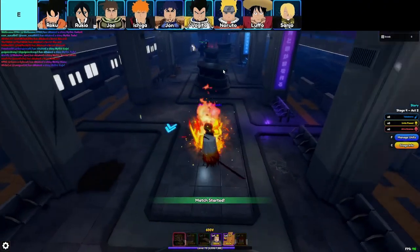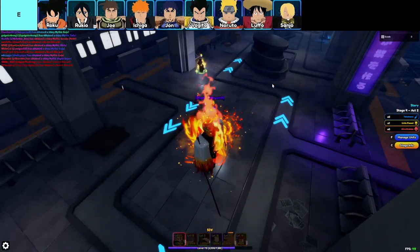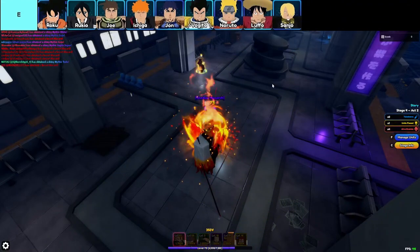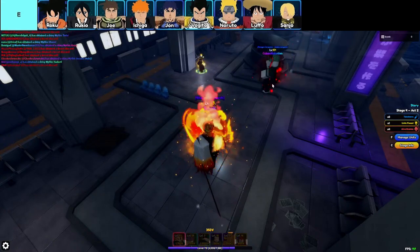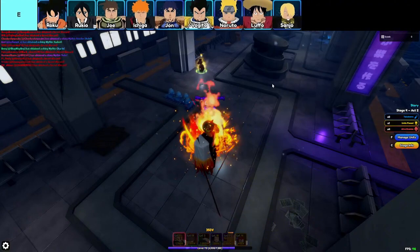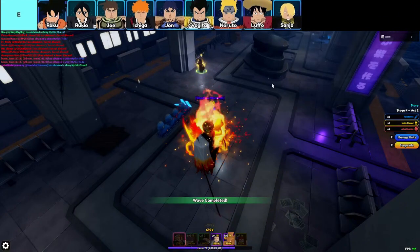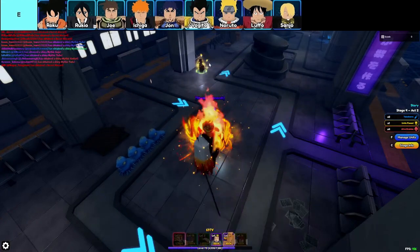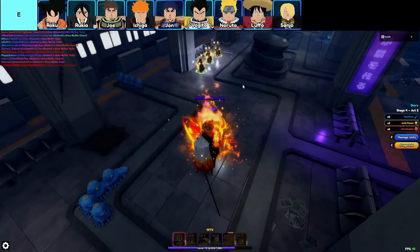Let's get real here. When it comes to picking your units in Anime Vanguard's, some choices are just plain painful. We're diving into the E tier today, and this is where the game gets a bit disappointing. These are the units that make you wonder, why did I even bother? Let's kick things off with Jinitsu, who somehow manages to be the worst epic unit out there. You'd expect an epic unit to at least hold its own, but Jinitsu can't even scratch the competition. He's got neither the damage output nor the utility — he's basically just taking up space on your roster.